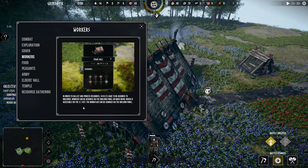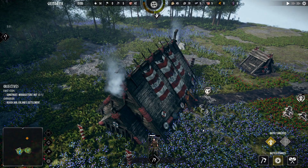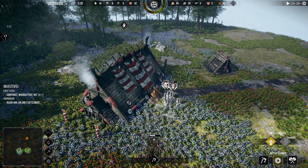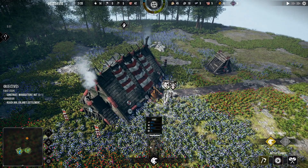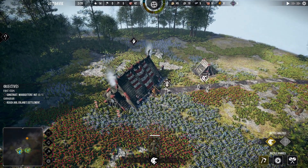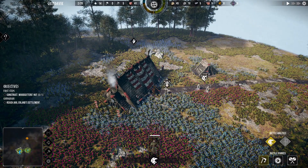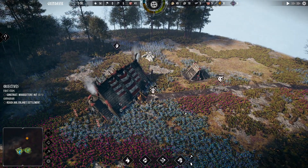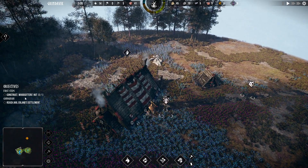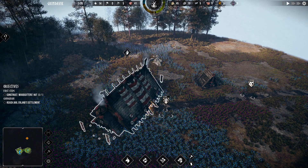In order to collect and process resources — I didn't press anything, I was reading that! What's this? It's a scout. I'm going to put scout on group three. What's this building? Construct woodcutter's hut. Reach Jarl-Earlland Settlement.